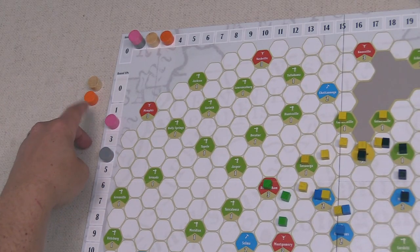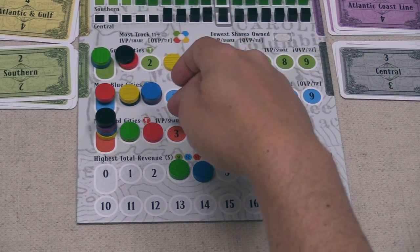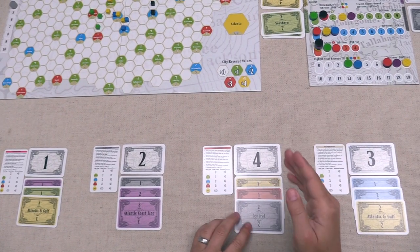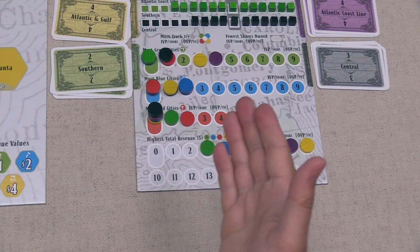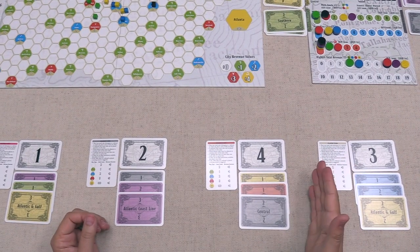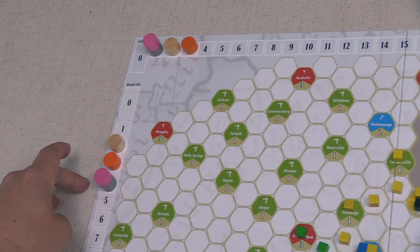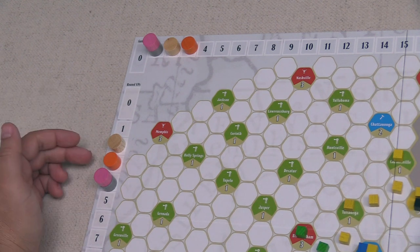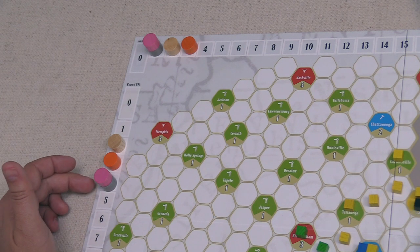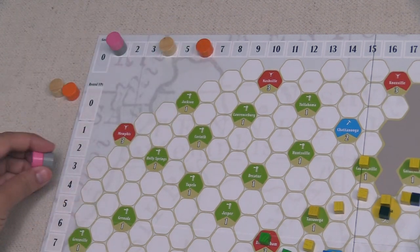I'm starting to think we should have taken that purple share instead of the yellow share, but we'll just have to see how this one plays out. Next up, we can score the blue city track, but there is a two-way tie for first, so no points will be given out for those shares. Then on the red city track, the red railroad is still in a strict majority, so every red stock is worth one point per share — only one red stock is owned, so the orange player will get one point. Lastly, we score the income — yellow is still in a strict lead, so every yellow stock is going to be worth two victory points each. That is going to be two points for every player except the gray player. That yellow stock was still pretty darn good for us, and now it's time for us to change turn order.